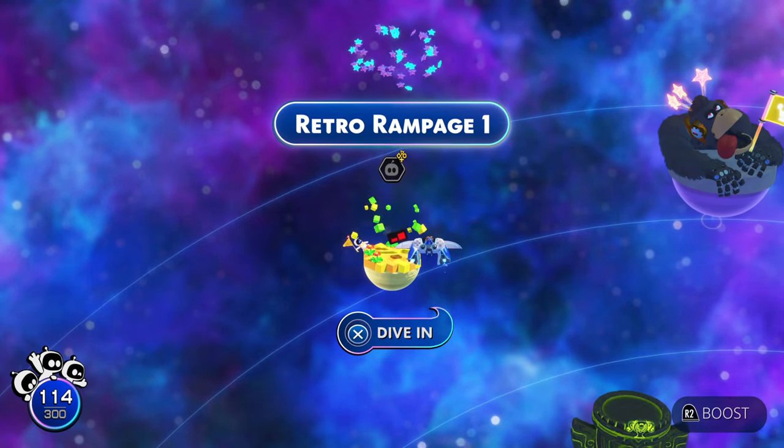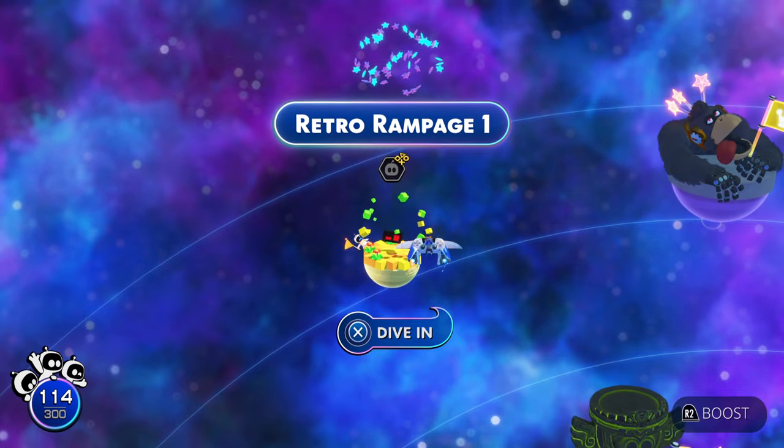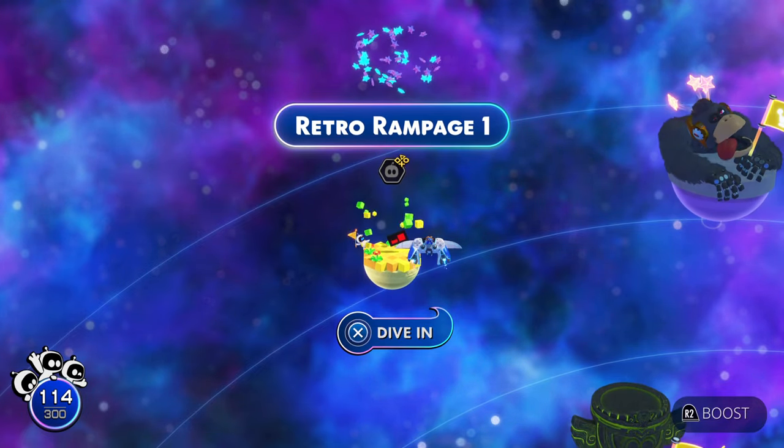What is up guys, Matt from Skullbusters, and today we're on Astro Bot. This is going to be the Trove Guide called KO, and what you have to do is get two particular Street Fighter characters to unlock the Trove first. So let's go and do this.